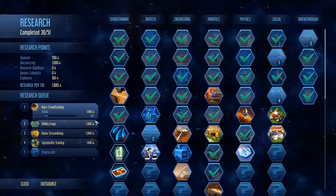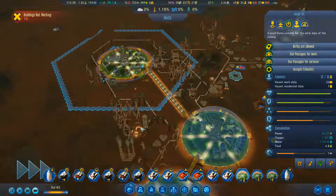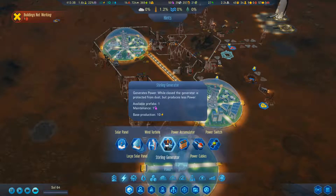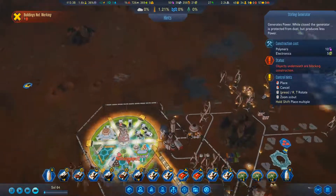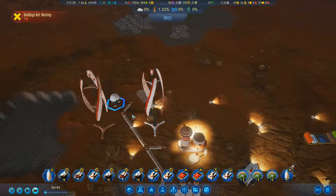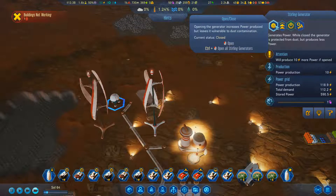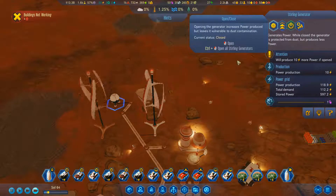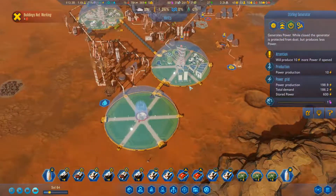Sterling generators complete. Which was where? Somewhere up in here. So we can now build sterling generators. What do they put out? Ten? I've got one, so I can probably drop it down. Let's just plop it in there for now. Open the generator - increases power produced but leaves it vulnerable to dust contamination. So it's producing 10, but if I open it it'll produce 20, but if it gets dust then it gets damaged. I'll leave that as it is. Ten's alright.